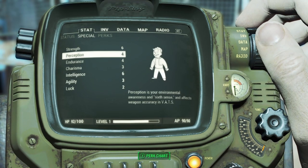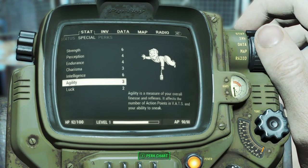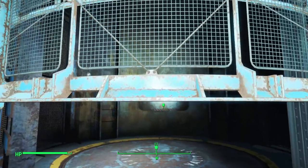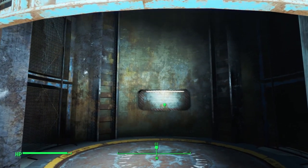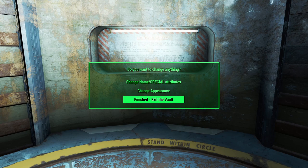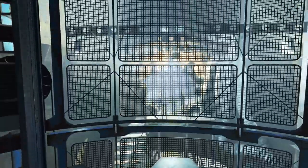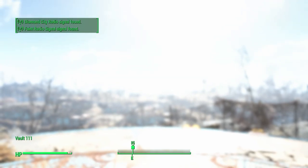There was a bit of thought that went into this build. Because I can't use VATS, luck, perception, and agility aren't as useful. I mostly just picked the SPECIAL stats for certain perks. Charisma isn't as useful either because I can't sell items to vendors.